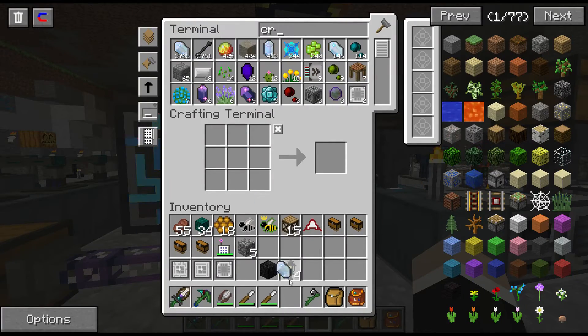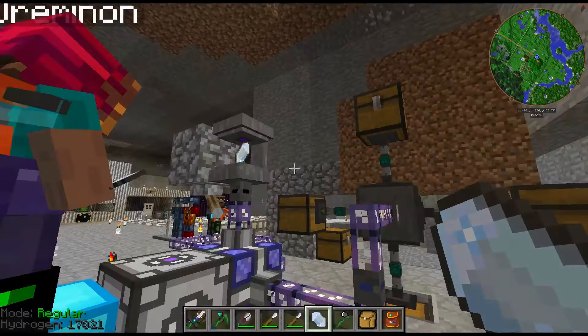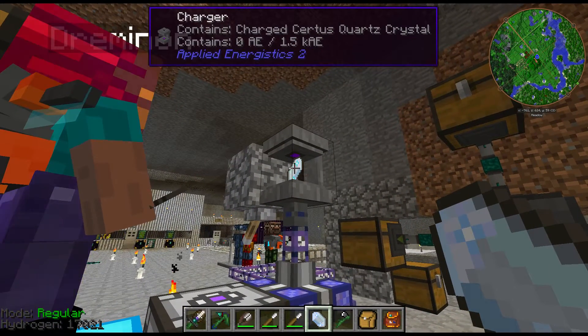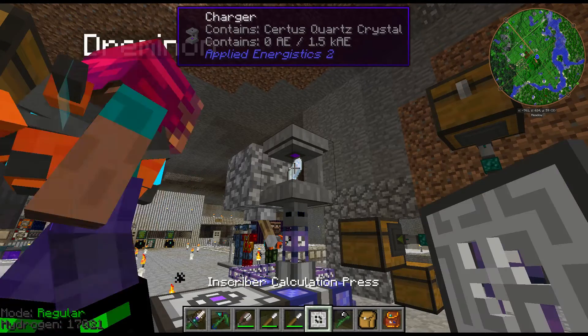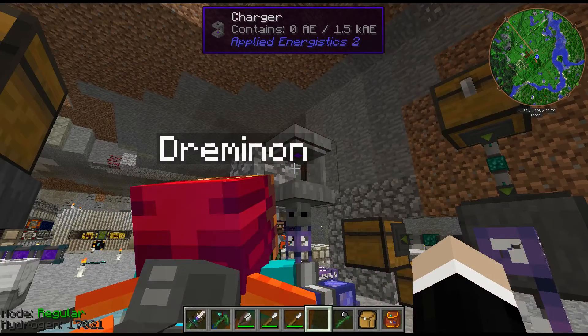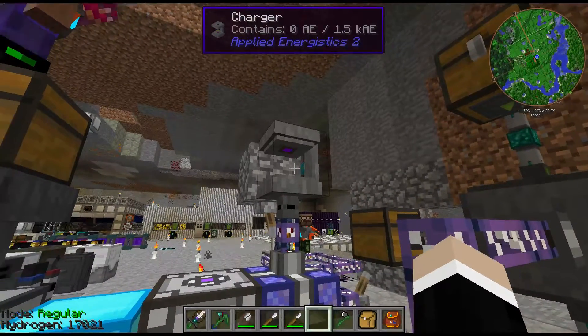We've got a normal Certus Quartz, we stick it in the Charger, and wait for the lightning effect. Then it turns into Charged Certus Quartz. So we've got Charged Certus Quartz either from mining or by charging it with the Charger.